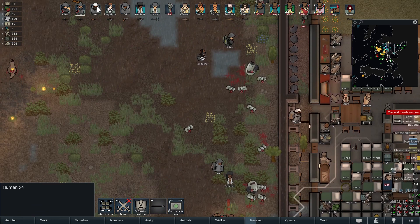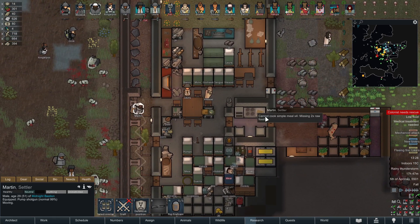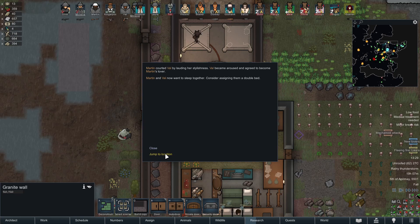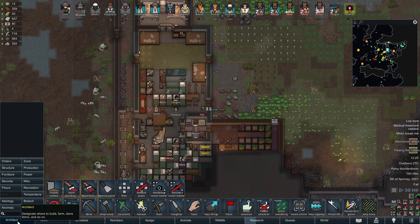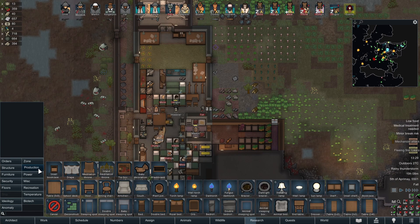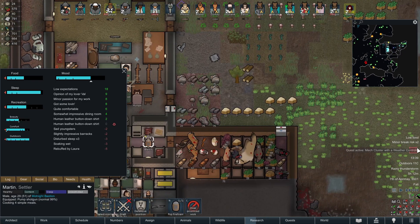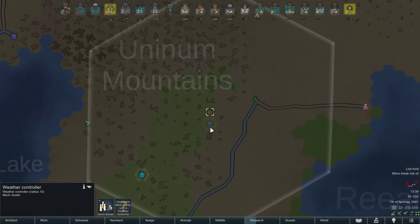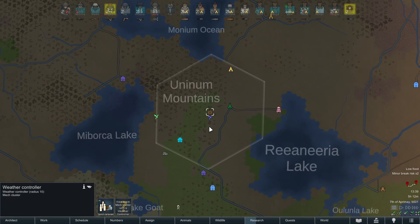Martin will go butchering and I want all these animals urgently picked up. New lovers: Martin and Val - nice. We'll craft a double bed; it will give them a decent mood buff. The mech cluster finally arrived - weather control. It's outside the base now and these are quite easy to handle.